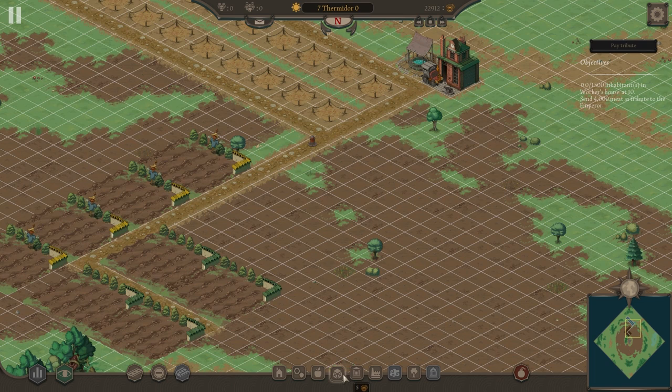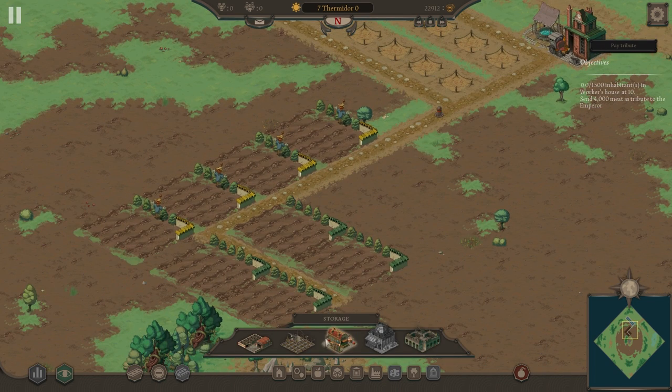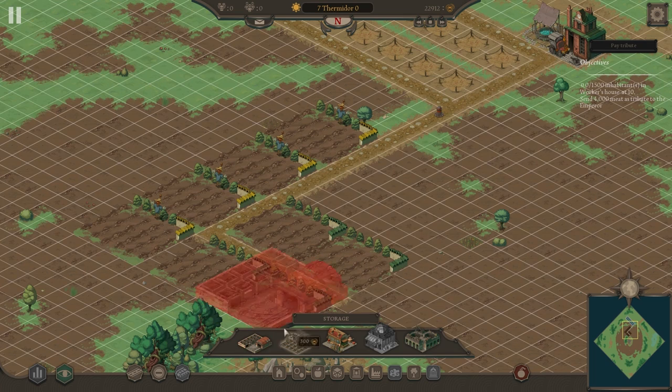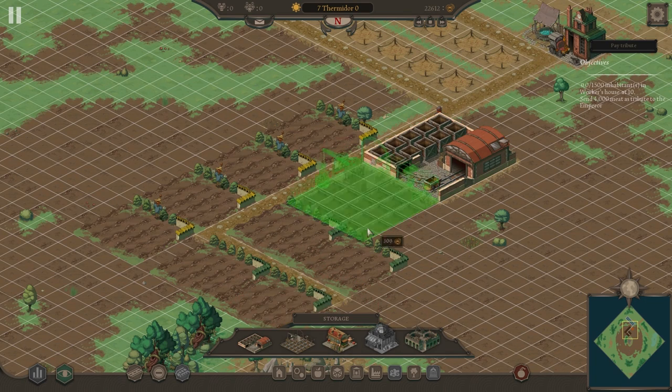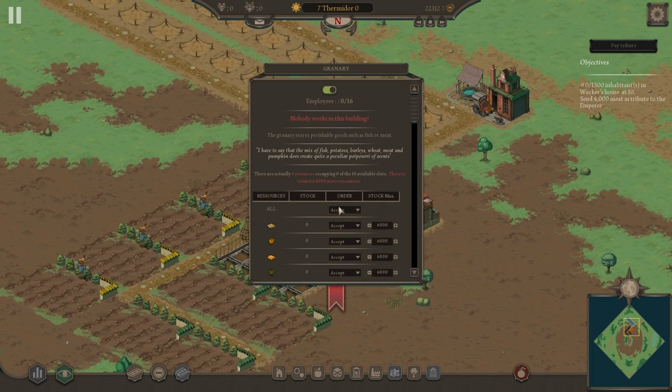With wheat — you can't actually eat raw wheat, so we need processing. Let's go to storage and set down a granary. I'll also set down a warehouse. These are pretty big buildings. I'm going to set all to refuse and accept bread only for the granary as a food source, and for the warehouse I'll accept beer.